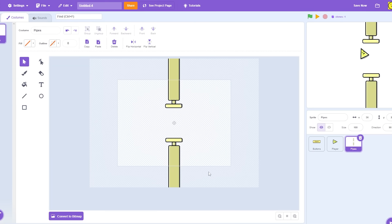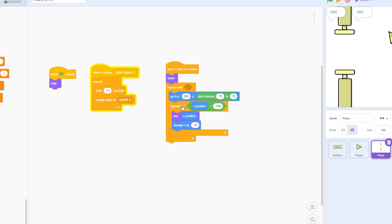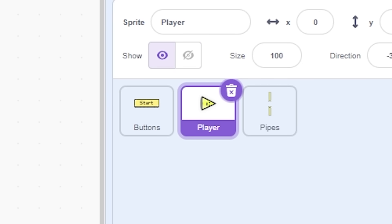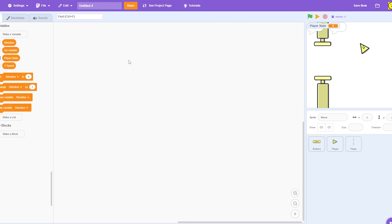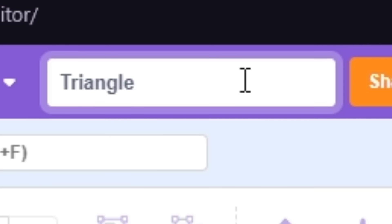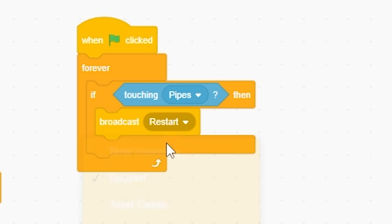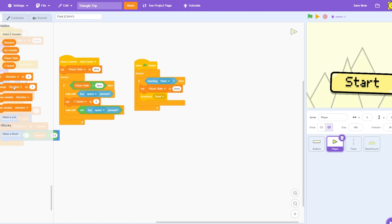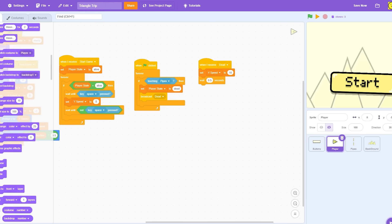Now the pipes are done and I'll skip the code since you've already seen it. I'm gonna make a global variable for all sprites called 'player state', and check if player state equals dead. In the player, on start I set player state to 'menu', and when the game starts I set player state to 'alive'. I should make a background and name the game — I'm going with 'Triangle Trip'. Forever if touching pipes, broadcast dead, then set player state to dead.